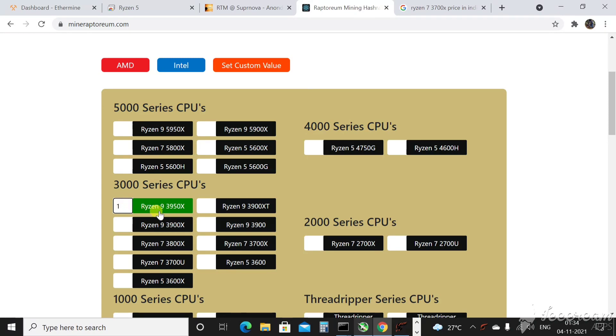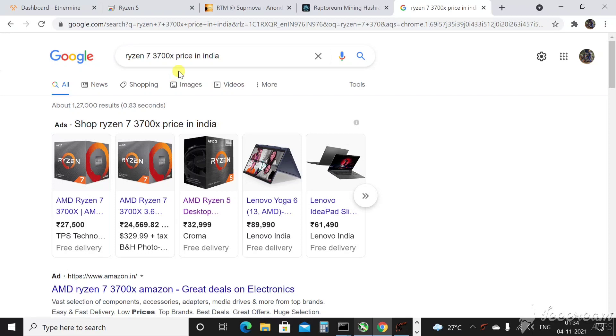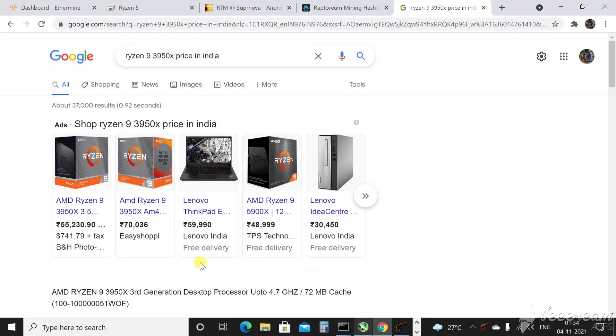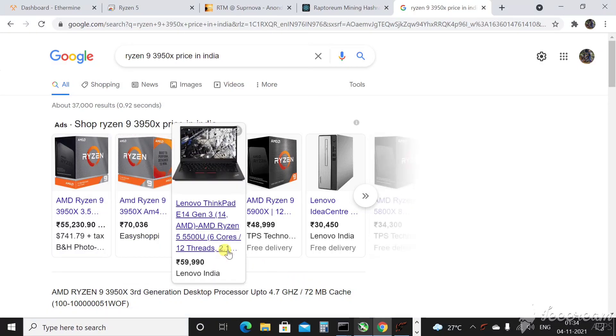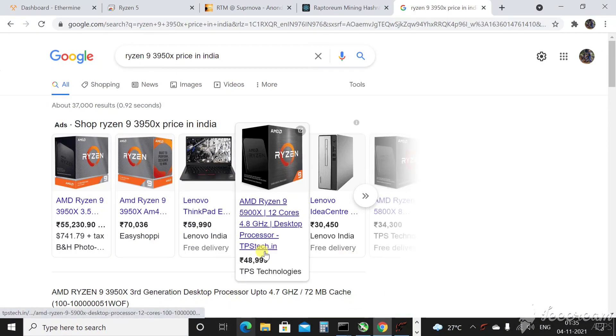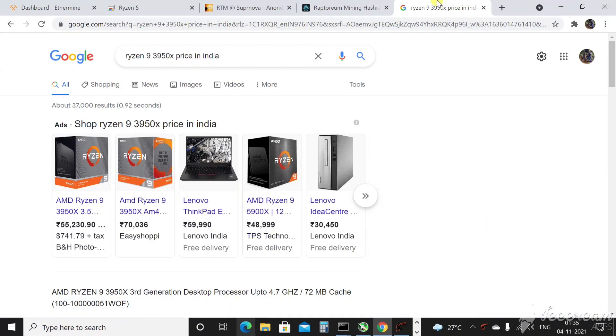For people asking which is the most profitable CPU to mine Raptorium: it's the Ryzen 9 3950X. The price was somewhere around 50,000 rupees when I last checked, but online it's showing all the way up to 70,000 rupees on some listings, and 48,999 rupees from some sellers — though those may not be on Amazon.